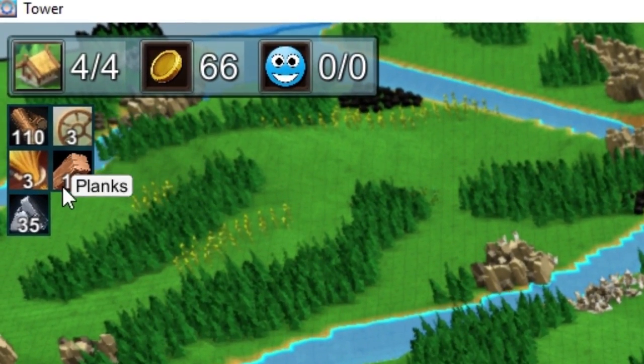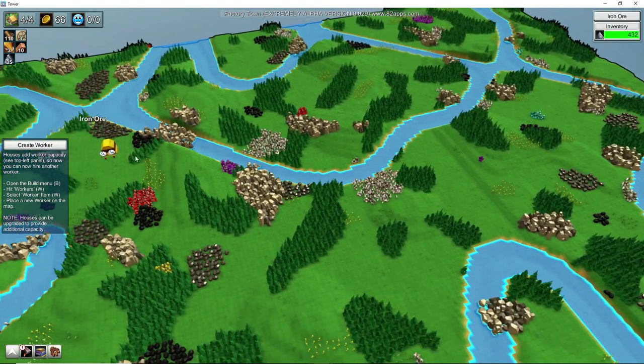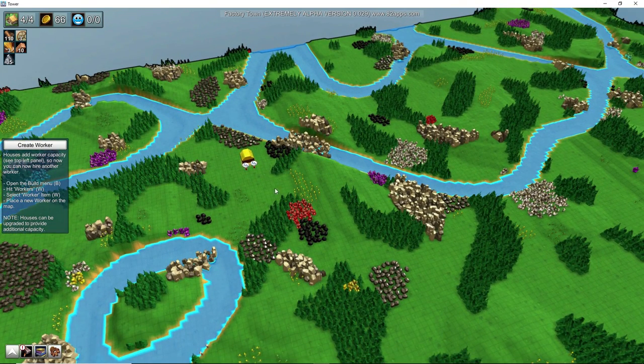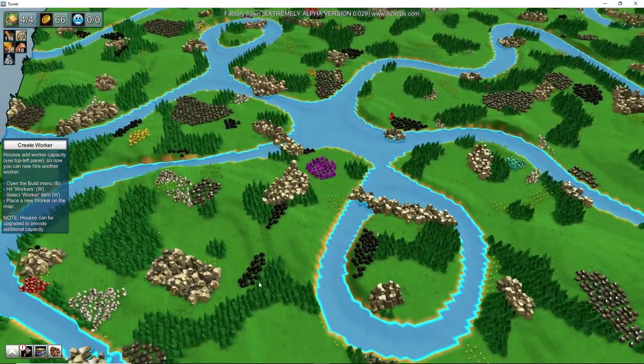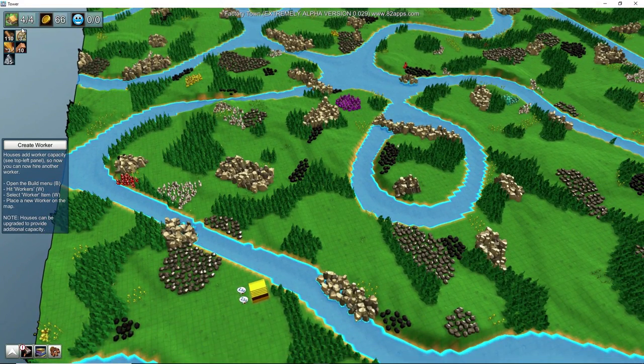We decided to pick a starting location each on a large map with rivers and plains. Noodle's base is here, and heading south I'm starting down here. So whenever we get, say, a house that gives four extra workers, I'll place two workers down here and Noodle will place two at his base — we're splitting everything half and half.